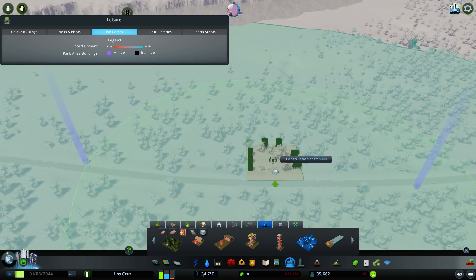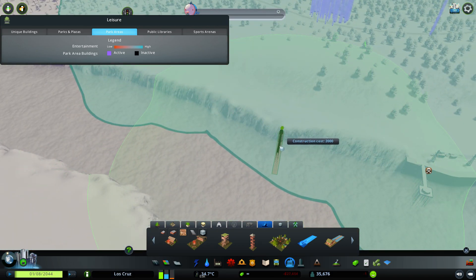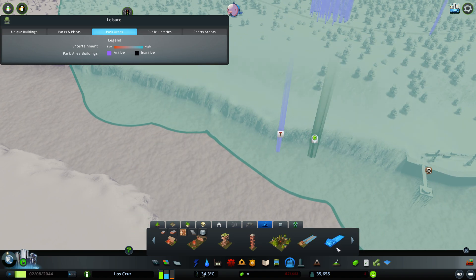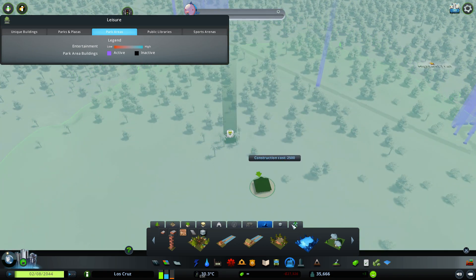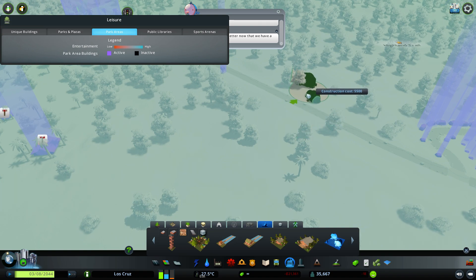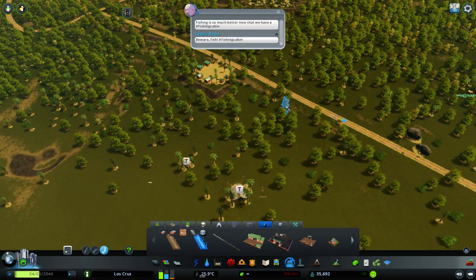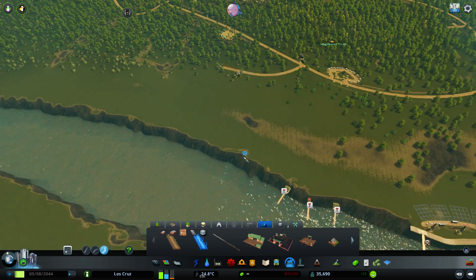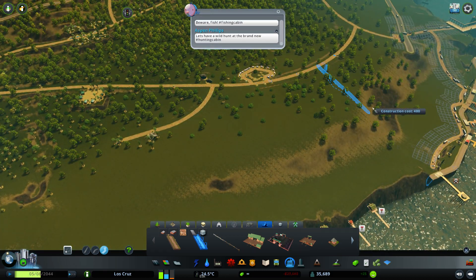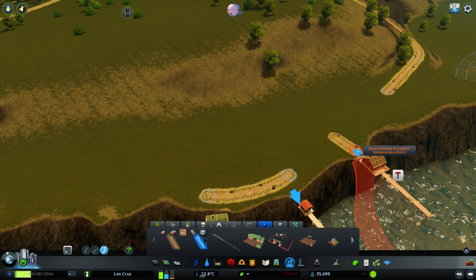We've got another tent site, and some water features over here — let's place some of those in here. There are cabins, fishing cabins, and hunting cabins — so if we've got a hunting land let's do a couple of hunting cabins. You've also got bouldering so if people are into bouldering, place some bouldering sites there. Let's quickly connect all these up with some paths with lights on them, coming around here, and also having the fishing sites connect up just like that.